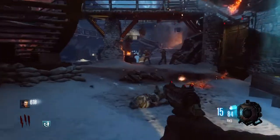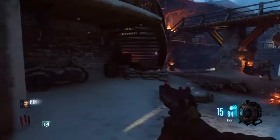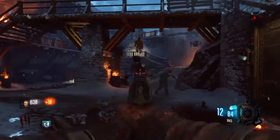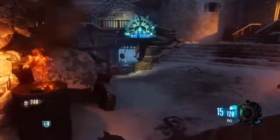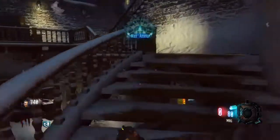Hey guys, GameProjectRiz back here with a brand new Black Ops Zombies video for you. Today we're going to be going over all the shield part locations on Der Eisendrache. This is the exact same shield as in Shadows of Evil — it's the rocket shield, it's incredibly useful. Let's get straight into it.